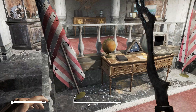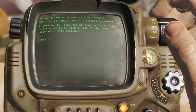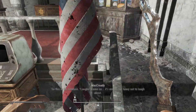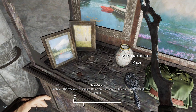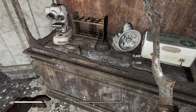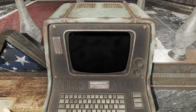I'm getting almost overloaded so I'm going to go directly back to Sanctuary afterwards. The treasures of Jamaica Plain — interesting. I don't think I have enough space for the microscope unfortunately. Let's take a look at the treasures terminal.